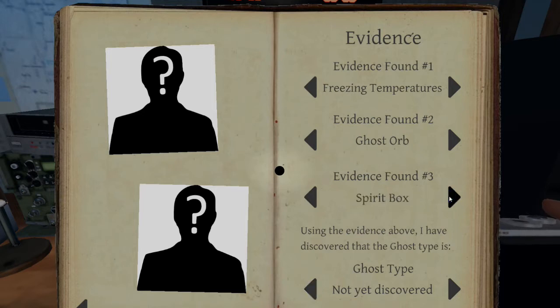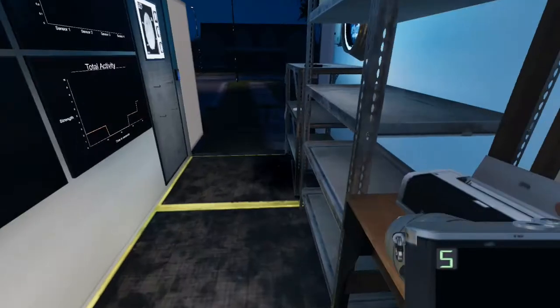I am using a computer that isn't compatible with voice recognition, so I can't actually use the spirit box. The spirit box is where you talk and the ghost replies — I can't actually do that, so we need to do this by process of elimination. I need to check for EMF level five and check the ghost book to see if it's been written in. That's how we're going to find this guy.